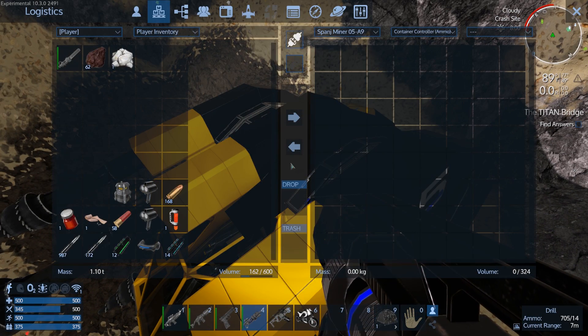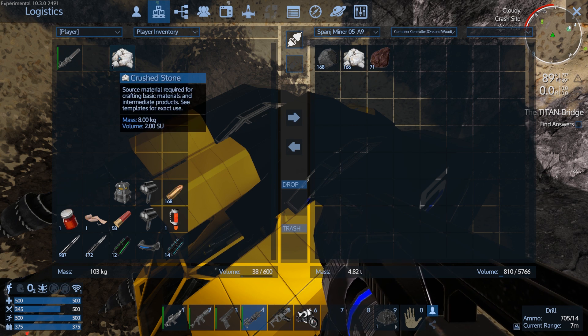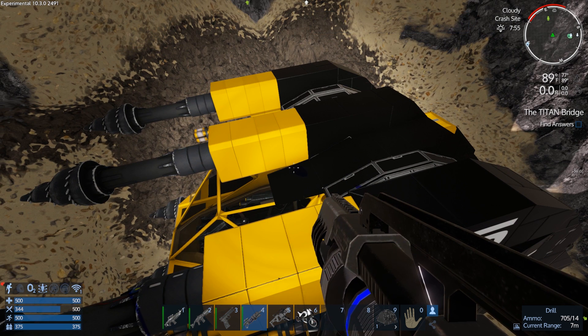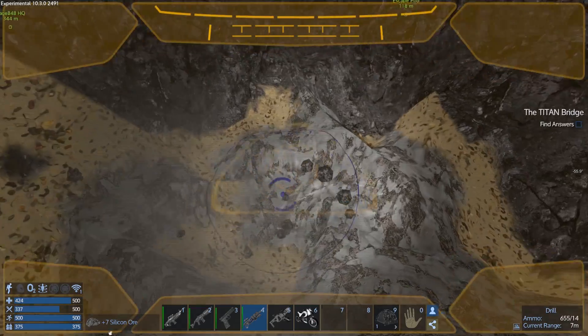I'm going to press F4 and do the Spange Miner. We'll go to the ore — see, only 162, that's not really overweight, there wasn't a lot of copper left in there. But you get what I'm saying — you get overweight a lot quicker. Basically, if I had all this stuff on me, I wouldn't be able to carry it all because it's 812 weight versus the 600 I can carry.